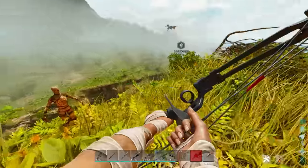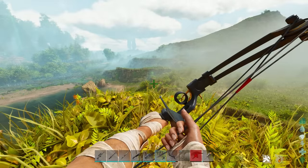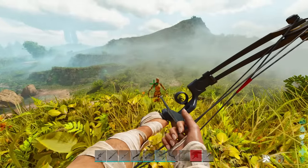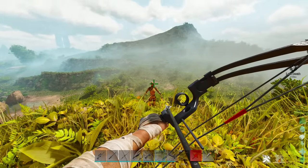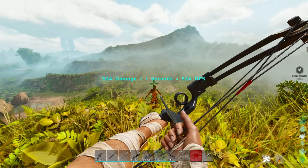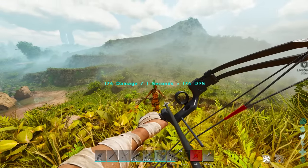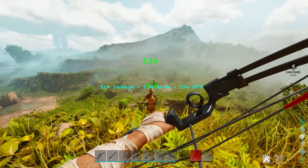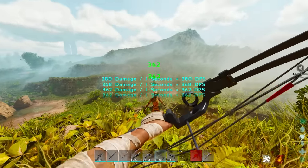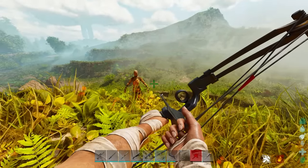Nets are slightly less useful than a bola because they can be cut with anything sharp, but we'll see if that applies. Number six is the compound bow — arguably one of the most useful weapons in the game, though you need a high level to unlock it. Pulling back all the way does increased headshot damage — you can see 524 per shot here. The key reason it's so popular is the armor penetration: it ignores around 50% of any armor.